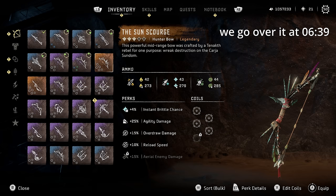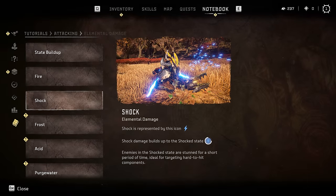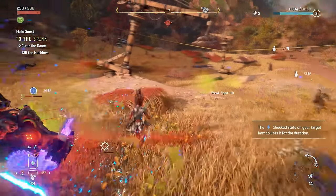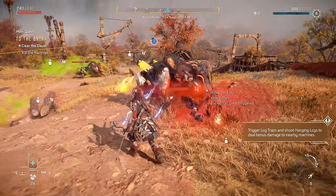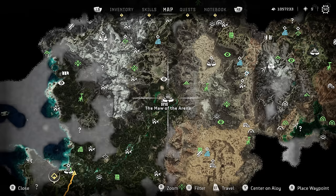Just like frost, shock damage will also completely stun the machine you shoot it with, just not for as long, but still a pretty decent amount of time and causes a high damage explosion when it takes effect. The Deathseeker's Shadow legendary bow uses shock arrows and is rewarded to you in the arena at the Maw location for 80 arena medals.